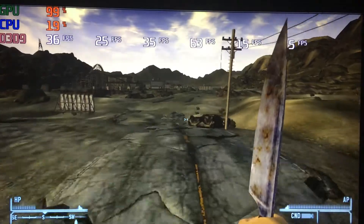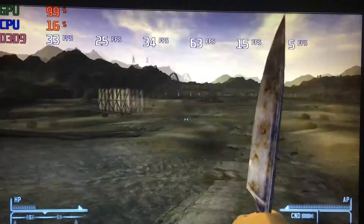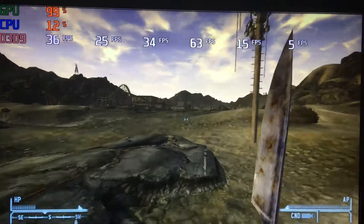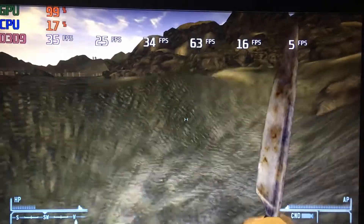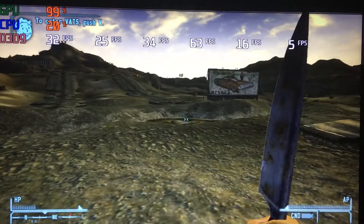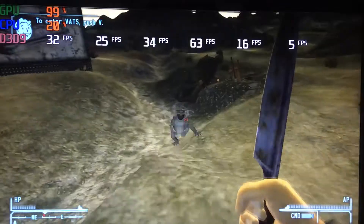Our next benchmark was Fallout: New Vegas at 720p, all low settings, and we had a bit more luck than Skyrim. We had 17 low, 34 average, 63 high, and 14 for 1% lows and 5 for 0.1% lows. It didn't stutter that much even though there were those lows. I would say this game actually played pretty fluently. If you're a really light gamer and you don't care about full HD, I wouldn't call it too bad.